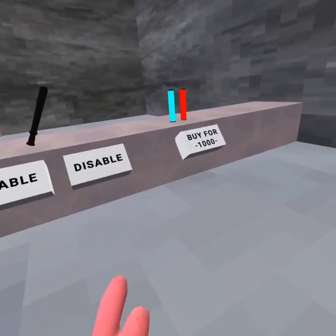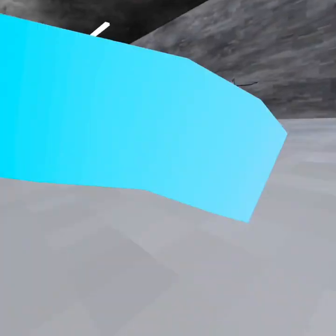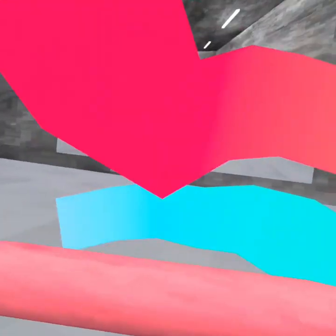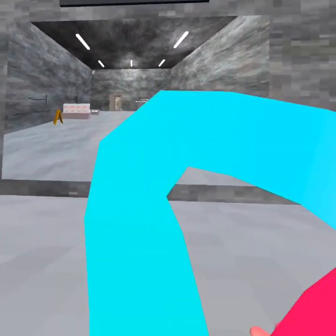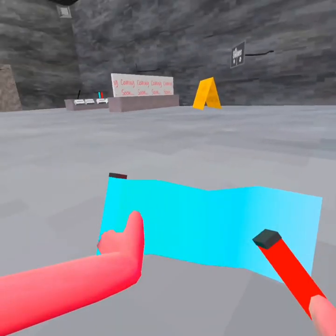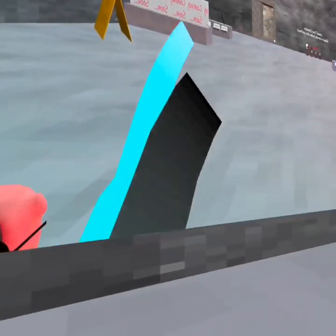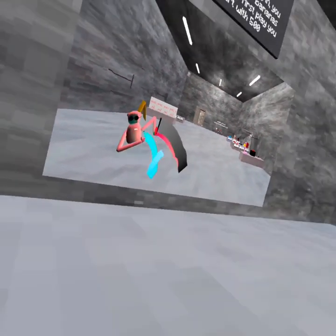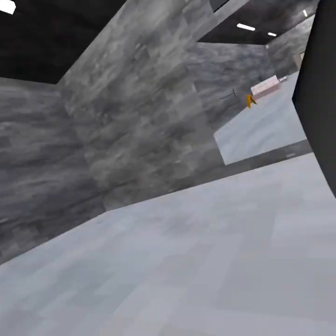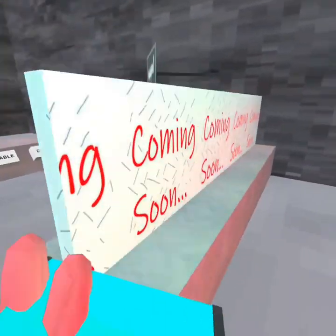For our last purchase today we are gonna buy these leather glow sticks for a thousand. Oh wow, look at that — that is so cool, oh my god! I didn't know they'd be like this. More people need to buy these. Wait — can you equip both of them? Oh, you can! If you equip both of them it looks like this — and if you put your controllers together it looks even cooler. I really like that, I'm gonna keep these on.